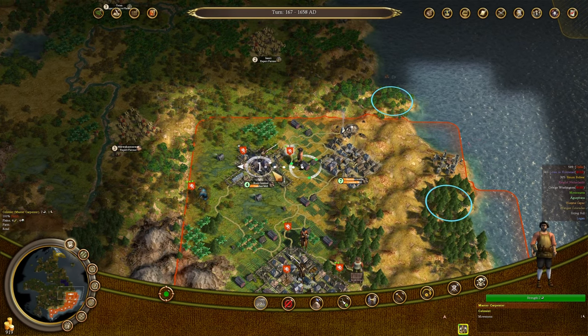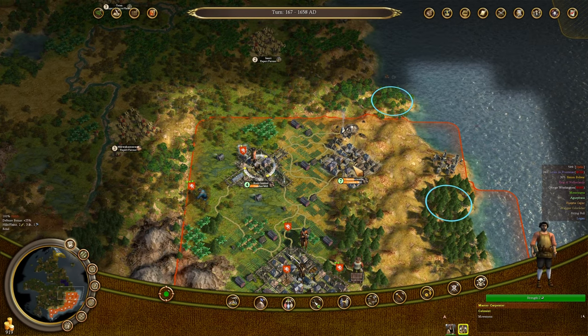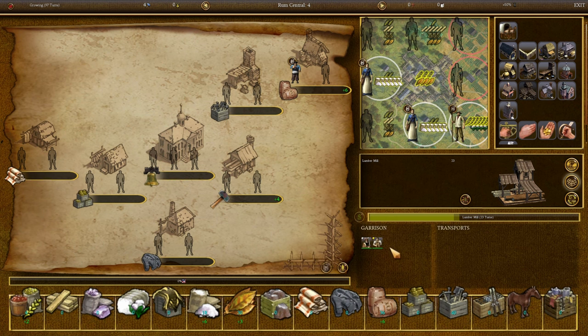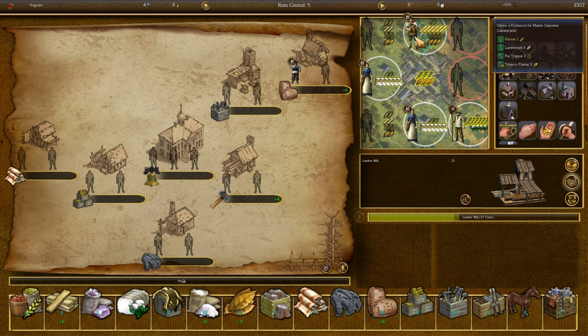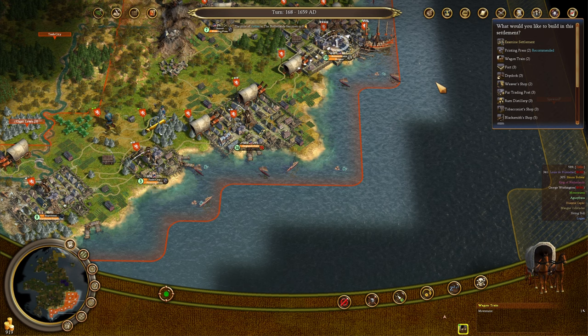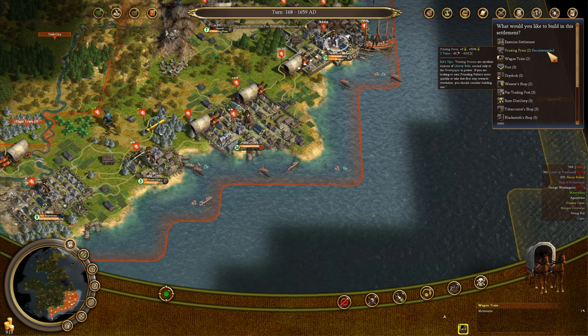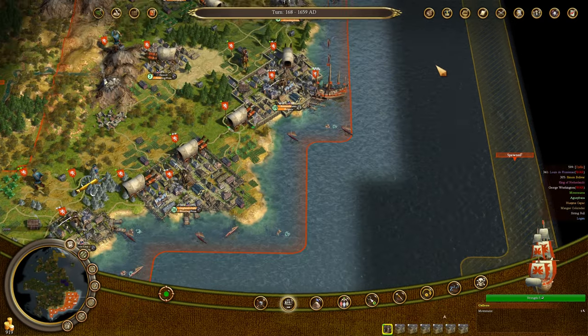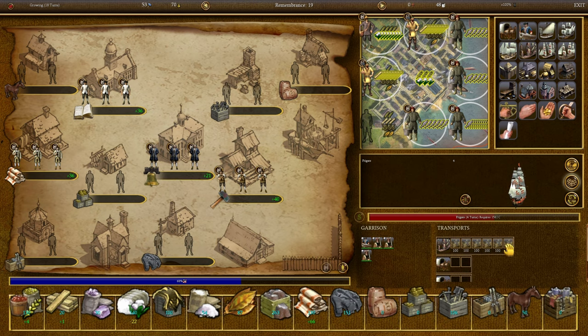I sent this carpenter to Hammerinville, but I need to send him over to Rum Central — we don't have enough spots for him in Hammerinville at the moment. Getting him to start working in Rum Central will make a lot of sense, more so once we get some lumber. We finished the University in England's Folly. Next up we're going to knock out a printing press — we need to get our Liberty Bell production up there.